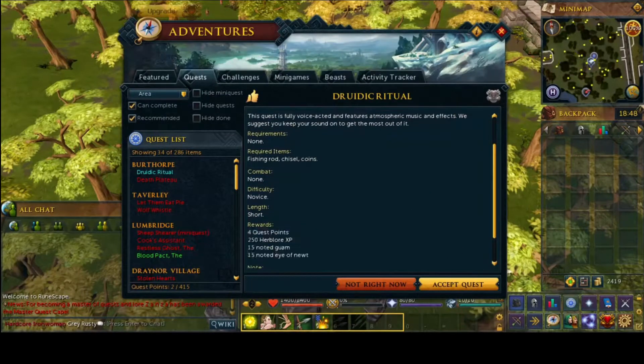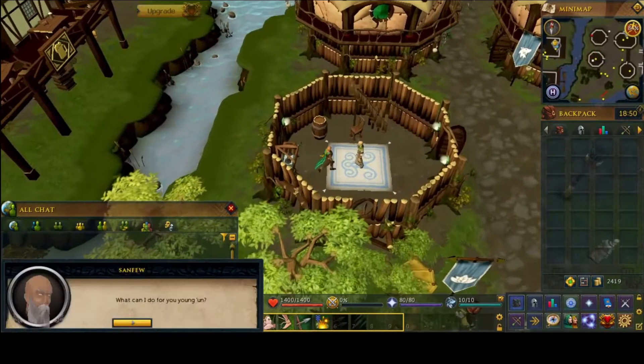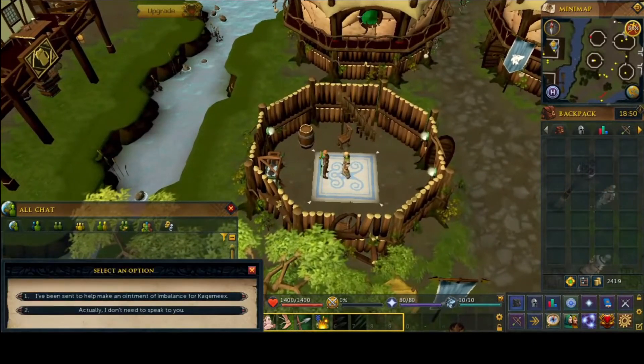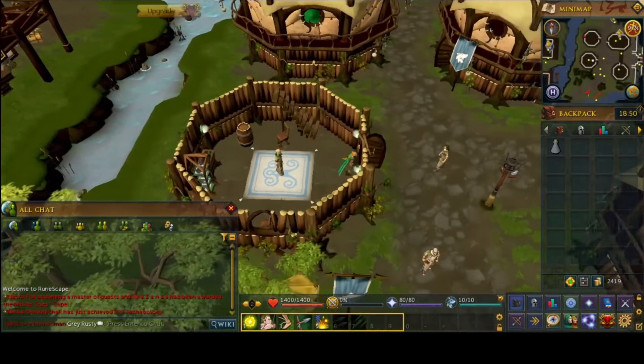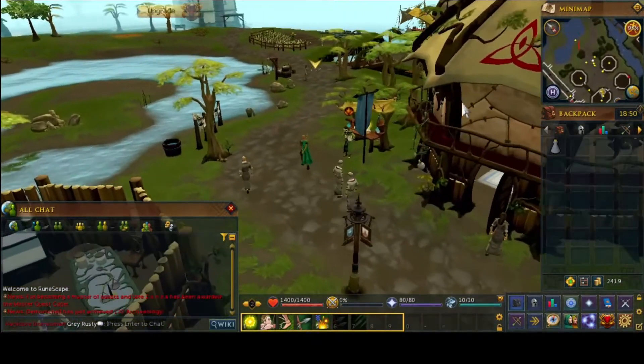Once you've talked to him and started the quest, I'm going to head south to Tavalee and talk to Sanfew, who is chilling in his house here. He will give you the list of ingredients you need for this ointment: the first one being a vial of untainted water, the second some wandering wormwood, and the third the scales of a stonefish.